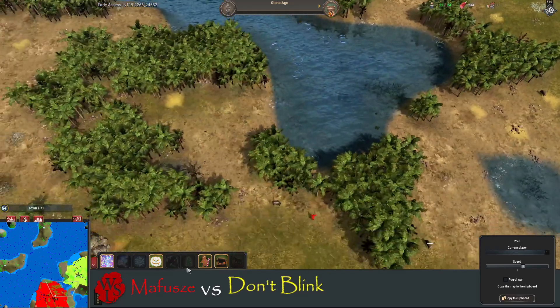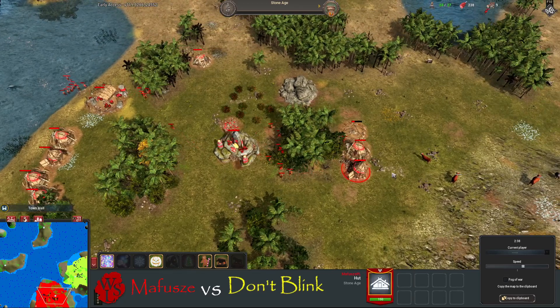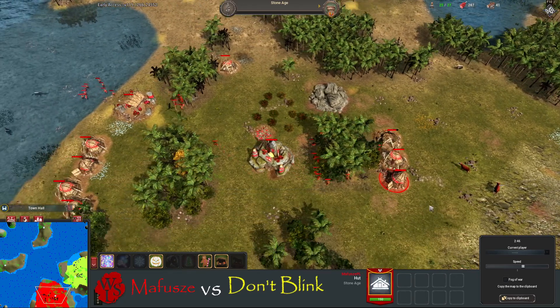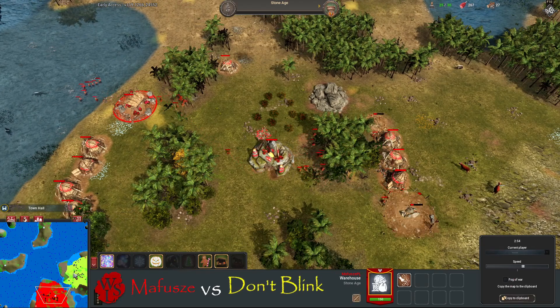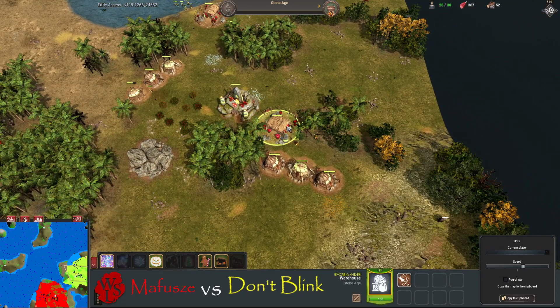He's got some huts on the wrong side of the base but now he's putting them on the correct side, towards his opponent, to block anything coming in. He's got the wood upgrade — doesn't really need the berry upgrade because he's got plenty of fish.